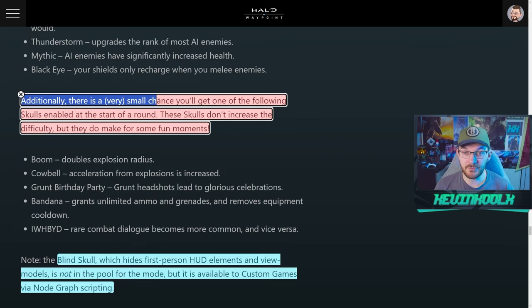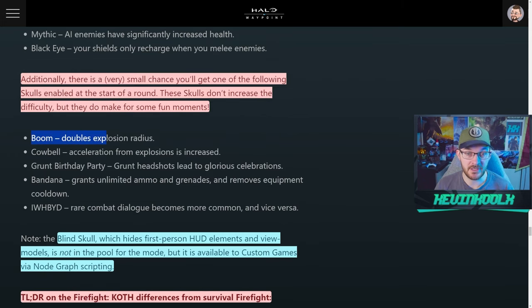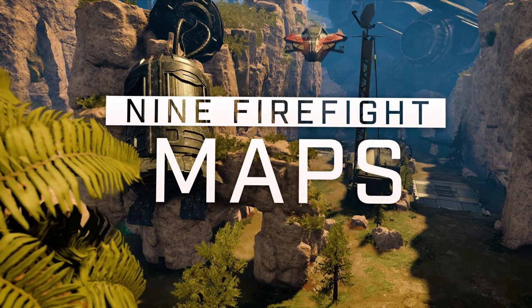Additionally, there's a very small chance you'll get one of the following skulls enabled at the start of a round — these don't increase difficulty but add fun moments. Boom doubles the explosion radius; Cowbell increases acceleration from explosions; Grunt Birthday Party makes grunt headshots lead to glorious celebration; Bandana grants unlimited ammo and grenades and removes equipment cooldown; and I Would Have Been Your Daddy makes rare combat dialogue more common and vice versa. 343 notes that the Blind skull, which hides first-person HUD elements and view models, is not in the pool for the mode but is available for custom games.